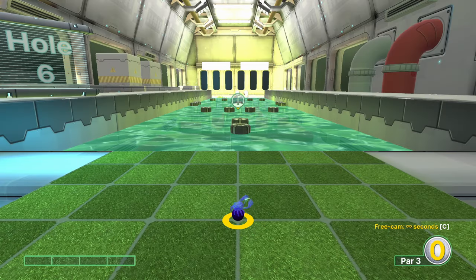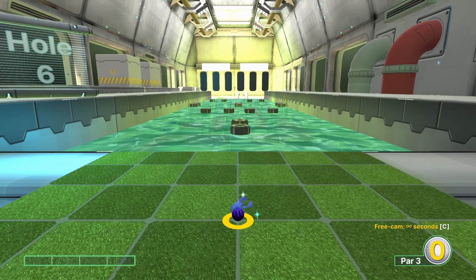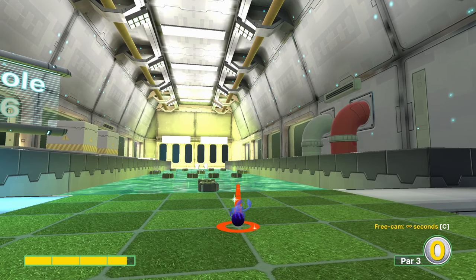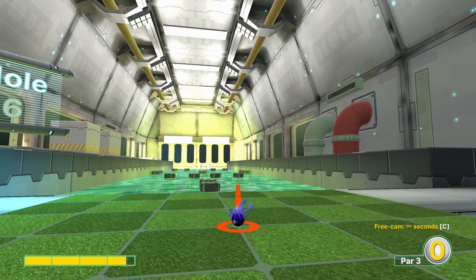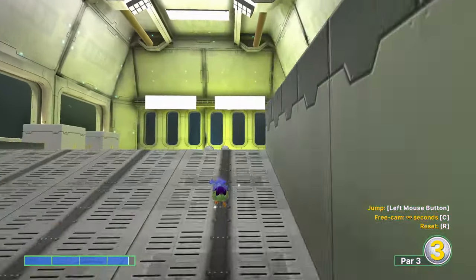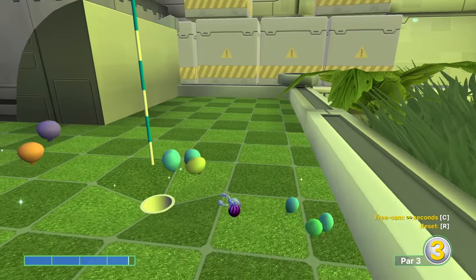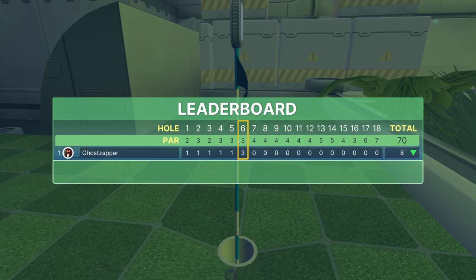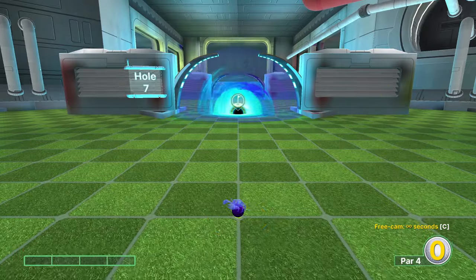Hole number six can be a bit tricky. There are hole-in-one attempts that will go in, but because the ground on the bottom is now super bouncy, it's super inconsistent. The shot that works for me is about three and five or six power. Right before we shoot, the ball will jump up — we want to hold the jump button before we let go, jump a single time, then release. It's a super quick jump and you're done. You'll bounce off the back wall and come in. It's a pretty safe two regardless if you miss the hole in one.